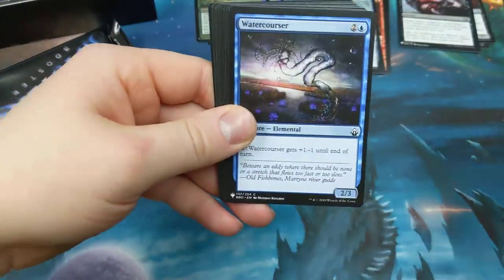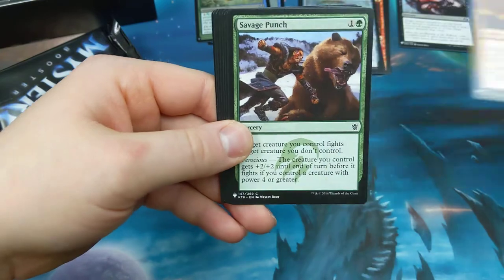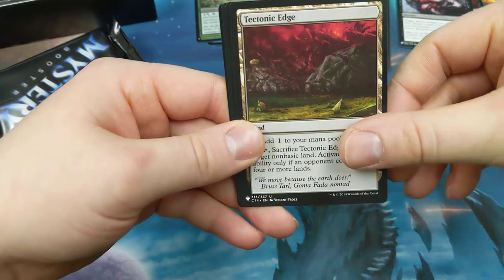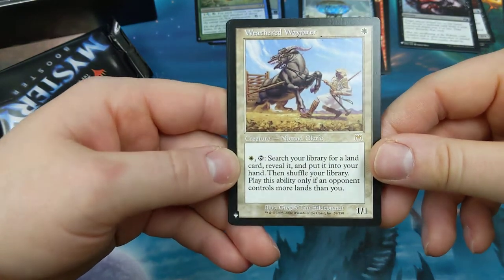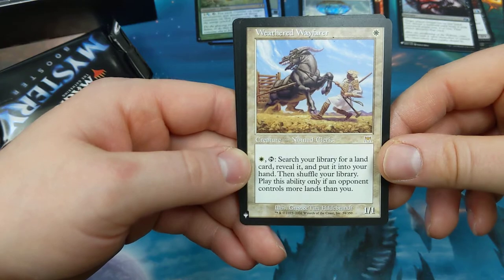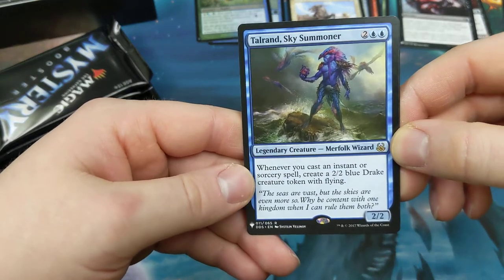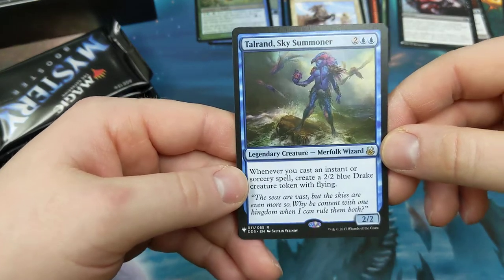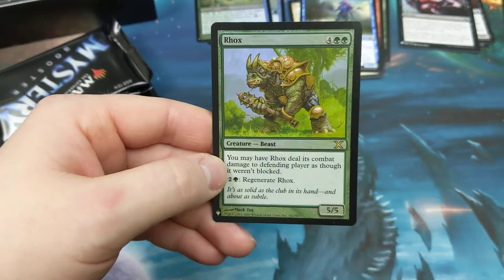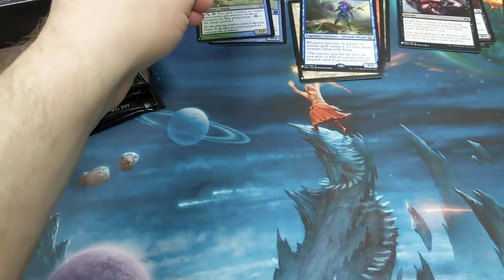I say we did good on the first box — if you didn't see that video go ahead and check it out, it was a lot of fun. Thunder, Savage Punch, Harrow, Shrewd Hatchling, Tectonic Edge. Weathered Wayfarer — that's a search dude. It's a one white, nobody cleric. One white, tap — search your library for a land card, reveal it, put it in your hand. Then shuffle your library. Play only if an opponent controls more lands than you do. Tailrand Sky Summoner — two blue two other, legendary creature. Whenever you cast an instant or sorcery, make a 2-2 blue dude. And a foil Rocs — that's the 10th edition symbol there. Two green four other, you may have it deal damage to defending players though it weren't blocked. Five-five, one green two other, regenerate them. First foil rare.